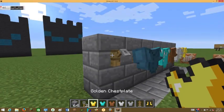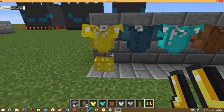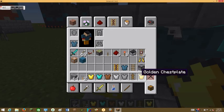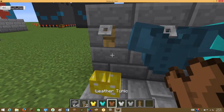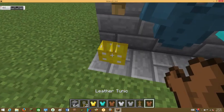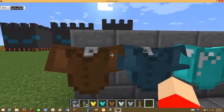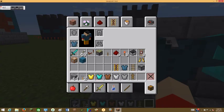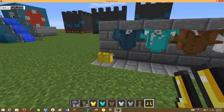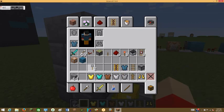You can actually put anything on this. For example, a golden chest plate and some golden boots — it actually looks lovely. Or you could use the same setup with a red tunic. Sometimes it looks beautiful, sometimes not, but you can put anything on here.